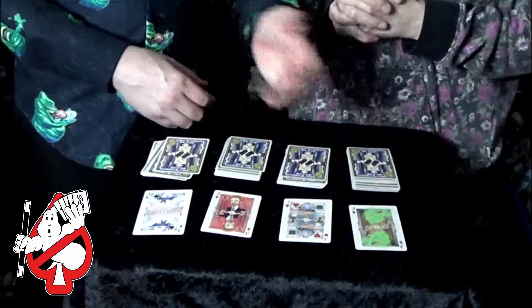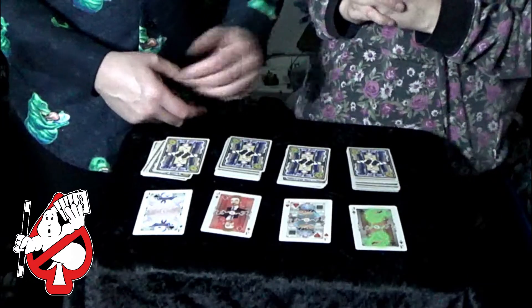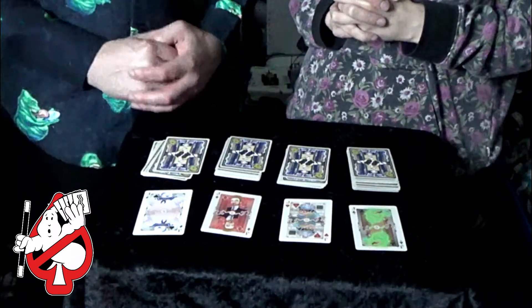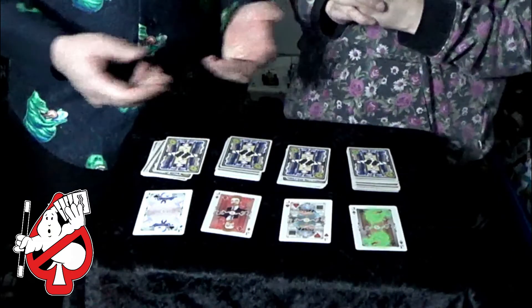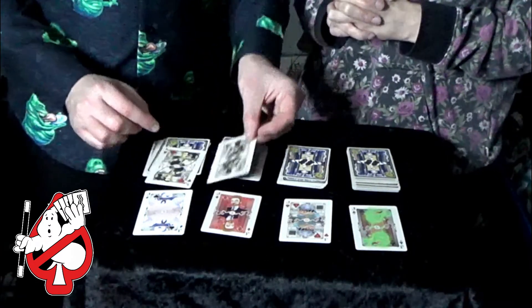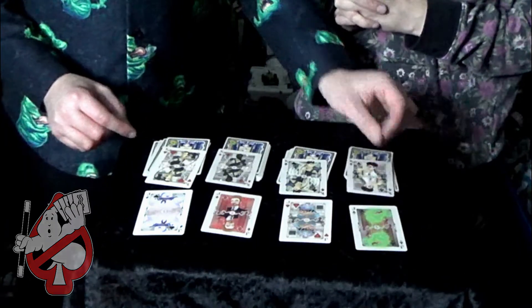Lewis Tully — the next one. And the Jack of Clubs — Slimer. So you've got four Jacks. That is pretty good. And you've got Slimer, Lewis Tully, obviously Vince Clortho, Water Peck, and the Stay Puft Marshmallow Man — all villains in the Ghostbusters world. If you found these four villains, who are you going to call? Ghostbusters! Or in card terms, that would be the four Kings, who are of course the Ghostbusters.